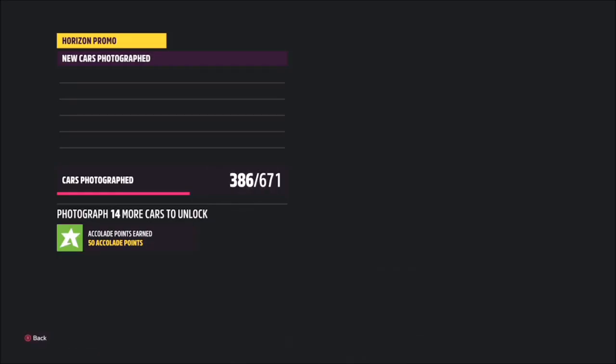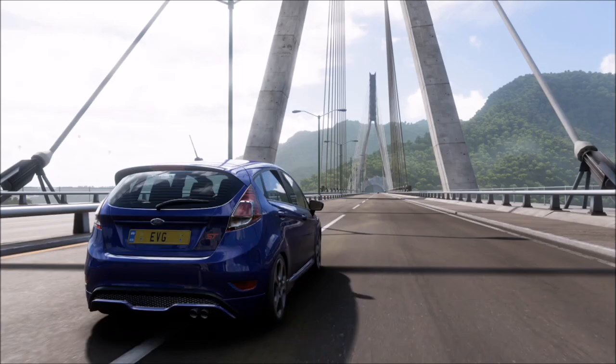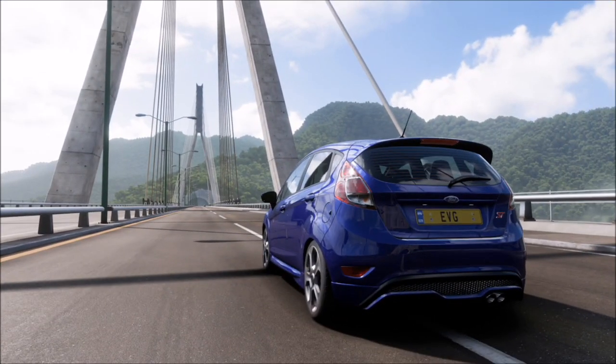As you can see, that's the bridge there — this is the car on said bridge. All you need to do is hit up on the d-pad and take a horizon promo quick shot. It will pop up with two tick boxes: one saying you're in the correct car, and one saying you're at the correct location. And that is simply this week's photo challenge guide complete.